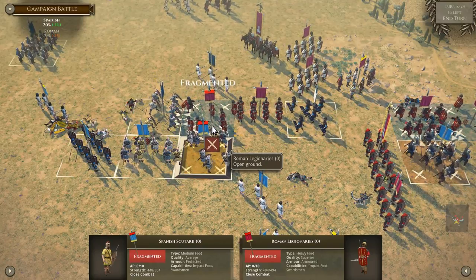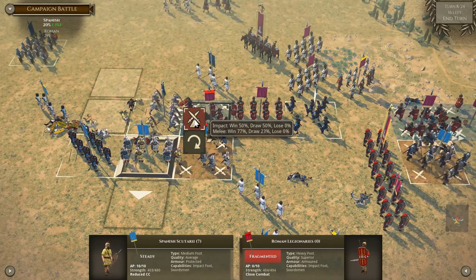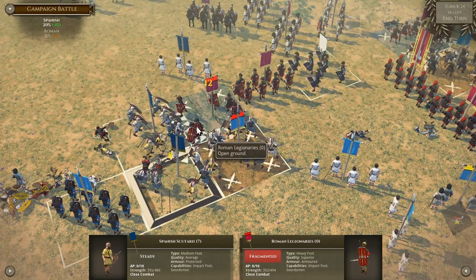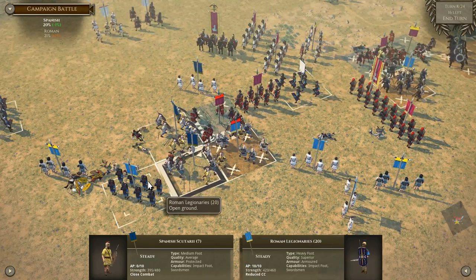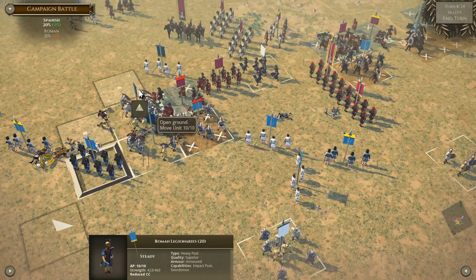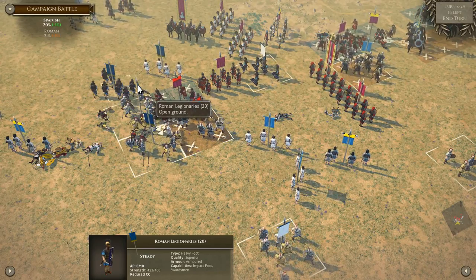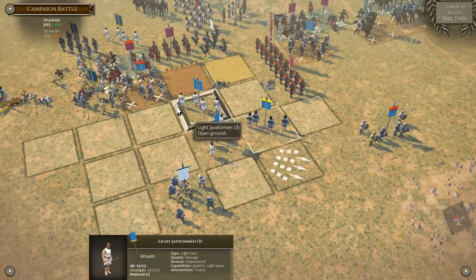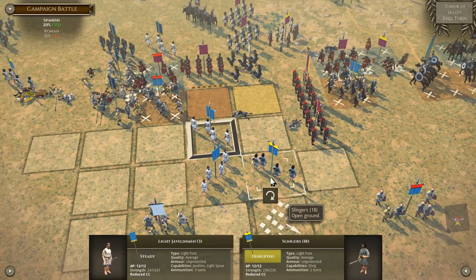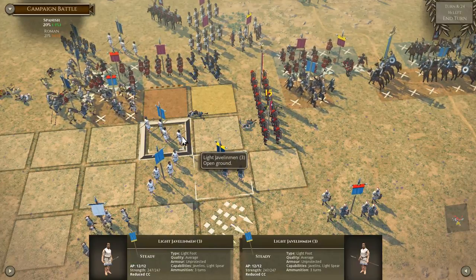They are fragmented. One more hit and they're going to break. But actually, we have a unit that's about to break too. Thankfully, we have another group here of the Spanish Scutari, sort of our version of legionaries. Although we also have imitation legionaries, which aren't as good as the real thing, but they're pretty good. And we have some regular Roman legionaries. Remember that at this time period, the Iberian Peninsula was more or less completely Romanized.